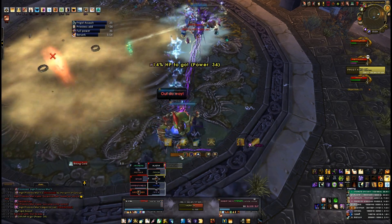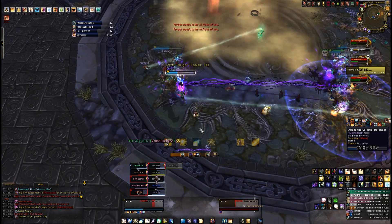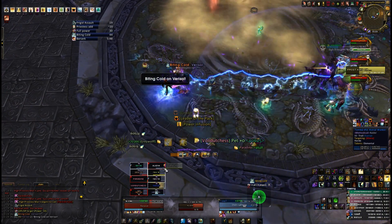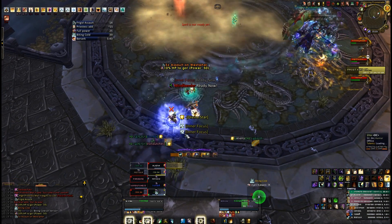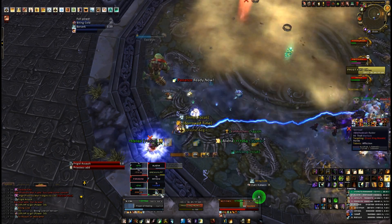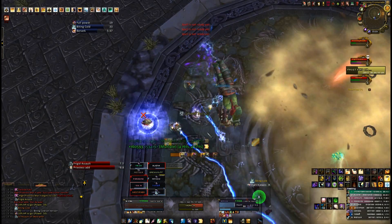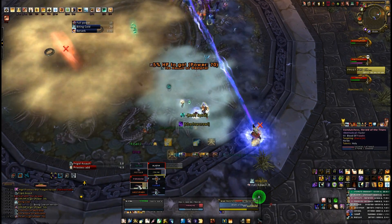Sool's quicksands will combine into bigger puddles if they overlap. This is something to be aware of, as you can end up with a large mega puddle even if you kill Sool before his Empower. Obviously these cannot be stood in and will remain for the rest of the encounter. If Sool were to ever get empowered, the living sands that spawn from combined pools would be incredibly powerful and can one-shot a tank — but again, the goal is not to have to deal with this mechanic at all.